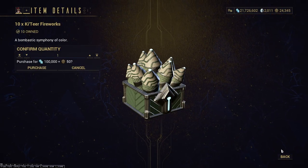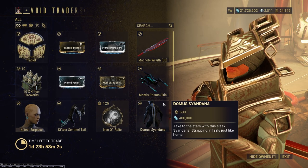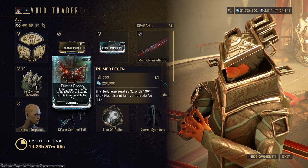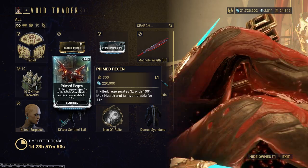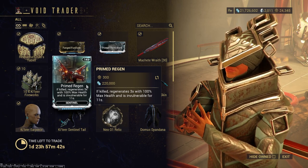Random Katir Fireworks — purely cosmetic, just for fun. Primed Regen: pick it up even though sentinels are pretty underwhelming, because you might as well have it. It regenerates three times with 100% max health, so it's something. I really wish Warframe does something to fix the sentinels and companions issue of just being useless, or only really being there to revive or mess around, because there are too many companions that just kind of exist for high-level gameplay and no one really cares about them.